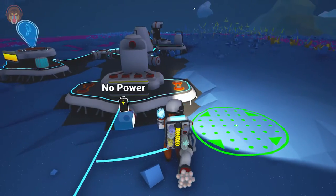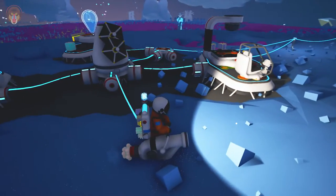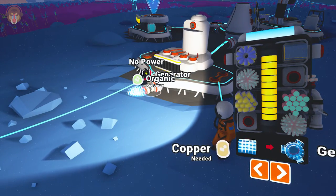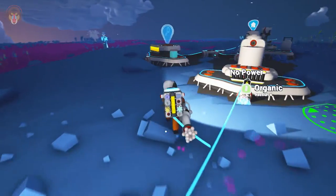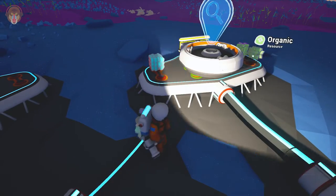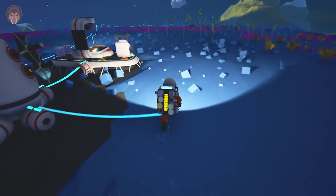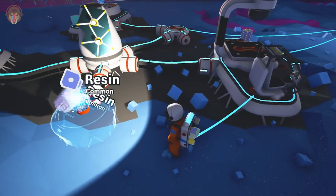So now we have a generator and it looks like it takes organic material. Let's see where to place it. Let me put the generator on the smelter — I don't have any organic material on me. There should be some around here... that's resin. There's organic! Let's put it there and fire up that generator. Okay, the smelter is gaining power. Let's extend things and build up the base a little bit — there's some resin for you.